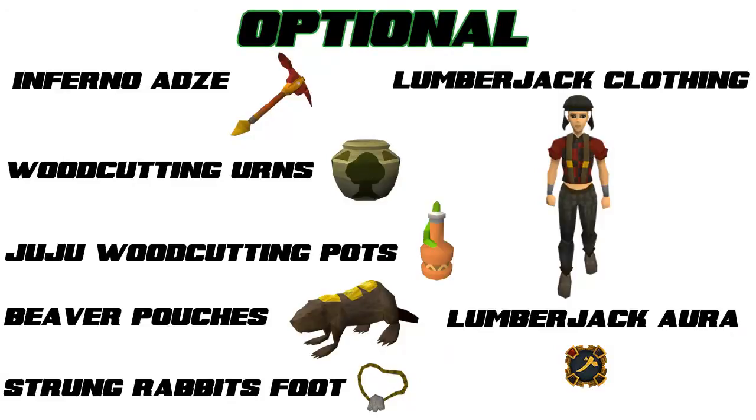Here are the optional items for this method. You don't need all of these, however the more of them you have the better. The inferno adze increases the XP per hour because it burns 33% of the logs which you cut. The woodcutting urns increase your XP per hour because you can fill them up and they teleport away for a nice 1.9k XP. The juju woodcutting potions help to bank the teak logs for you which you will be cutting, and this definitely increases the XP per hour.